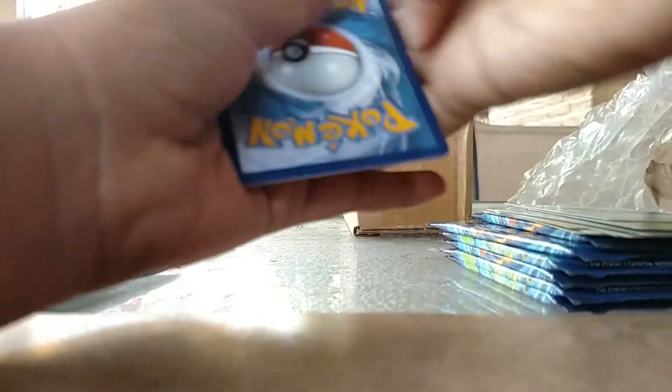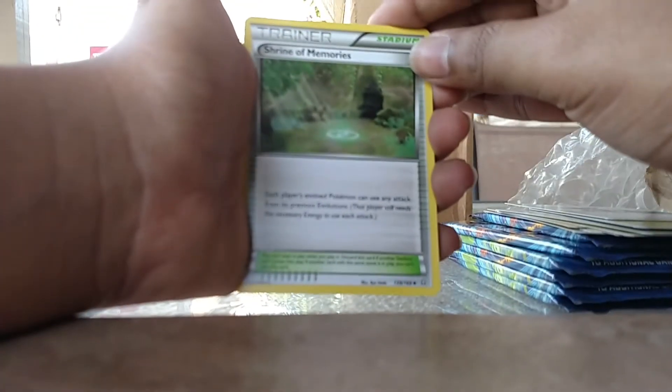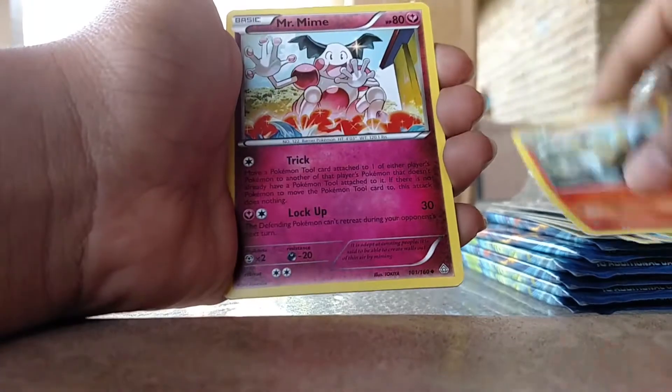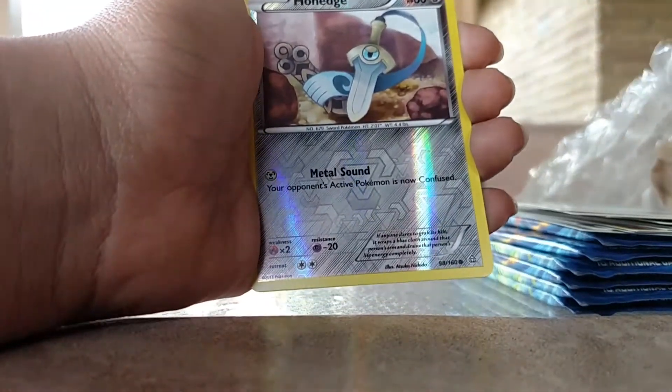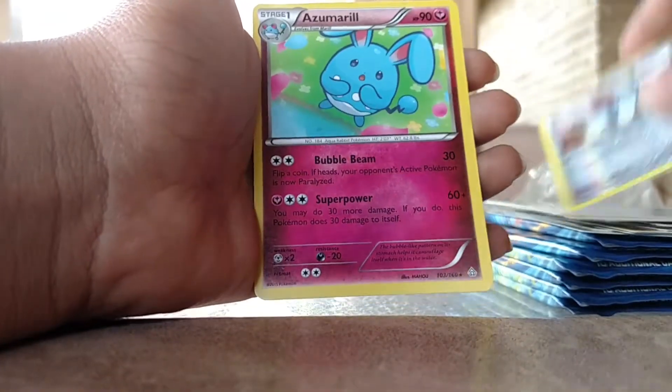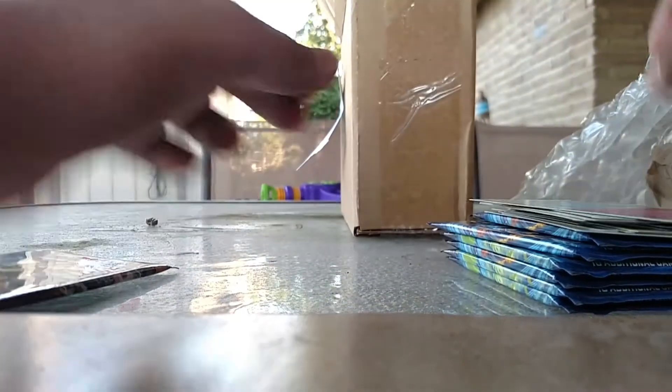Second Primal Clash — and we have the Shrine of Memories. Let's go with the Fates Collide pack next.